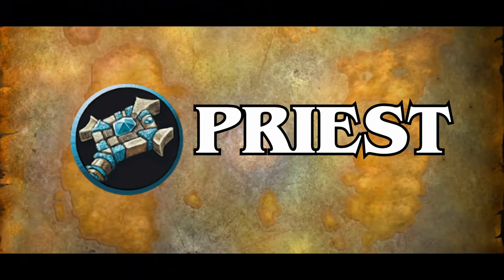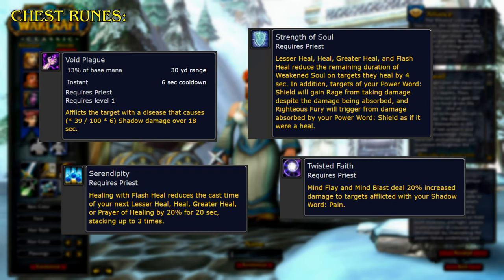Up next we have Priest. Starting with the chest runes, Void Plague afflicts the target with a disease that causes shadow damage over 18 seconds. Serendipity: healing with Flash Heal reduces the cast time of your next Lesser Heal, Heal, Greater Heal, or Prayer of Healing by 20% for 20 seconds, stacking up to 3 times. Strength of Soul: Lesser Heal, Heal, Greater Heal, and Flash Heal will reduce the remaining duration of Weakened Soul on targets they heal by 4 seconds. In addition, targets with your Power Word Shield will gain Rage from taking damage despite the damage being absorbed, and Righteous Fury will trigger from damage absorbed by your Power Word Shield as if it were a heal. Twisted Faith: Mindflay and Mindblast deal 20% increased damage to targets affected with your Shadow Word Pain.